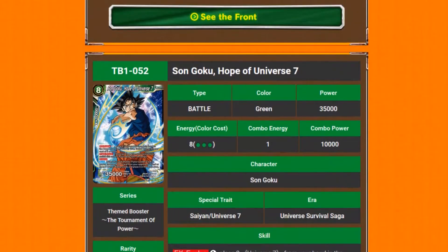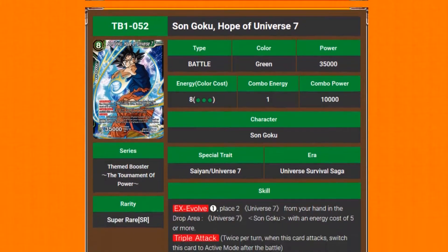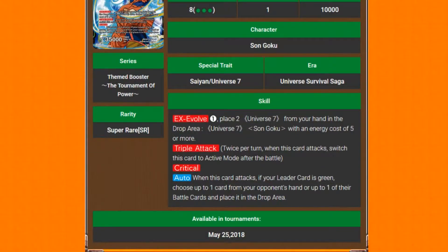This is Son Goku, Hope of Universe 7 — an 8-drop, but he has EX Evolve. Pay 1, place 2 Universe 7 Son Gokus from your hand or drop area with energy cost 5 or more, and play him. He has triple attack and critical, and 35k base power. So you're applying a lot of pressure with a crit at 35k and being able to attack three separate times.